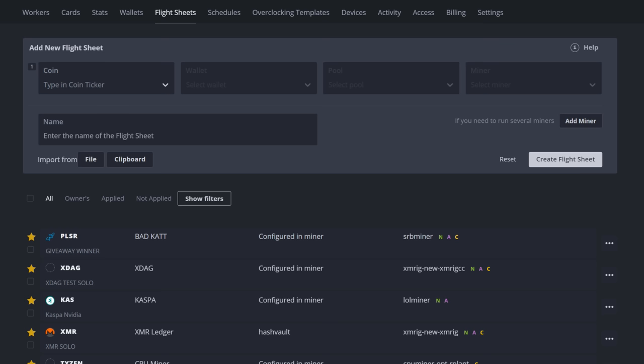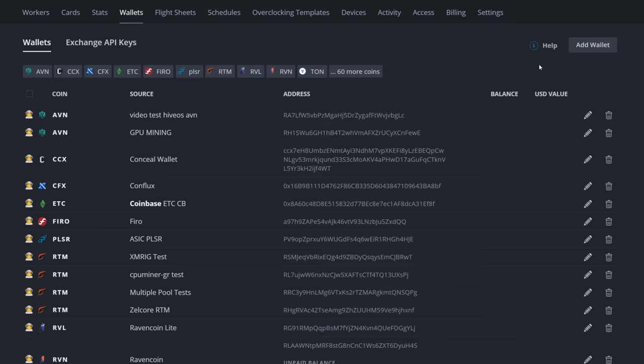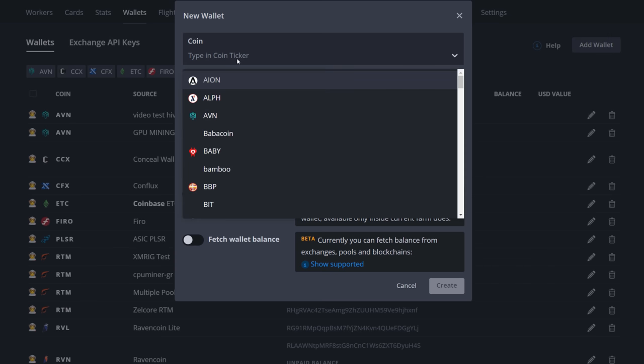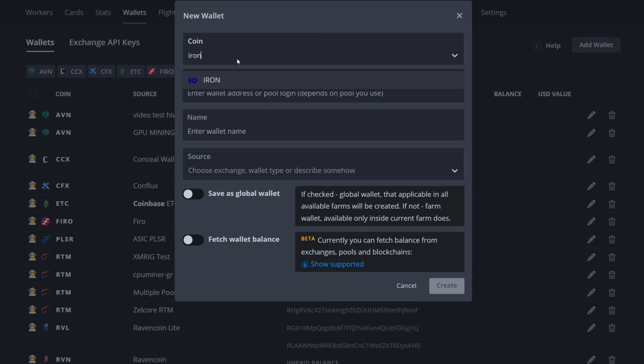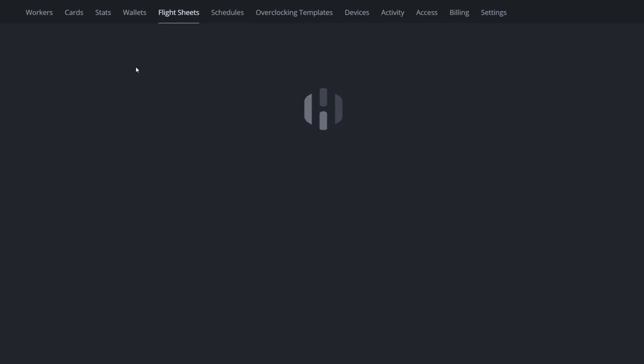Now we're in Hive OS to show you how to point a rig to your node there. If you don't yet have a wallet, click the Wallets tab, hit Add Wallet, select Iron Fish — it's a default in Hive OS now — paste your wallet address, enter a wallet name, and save. Then go back to Flight Sheets to create the flight sheet.